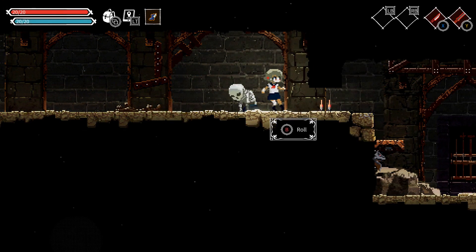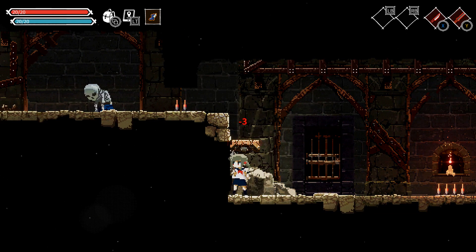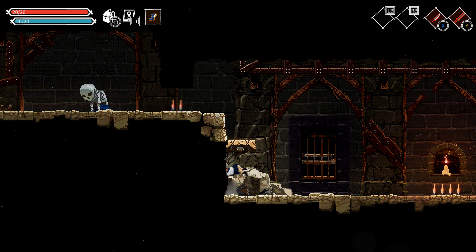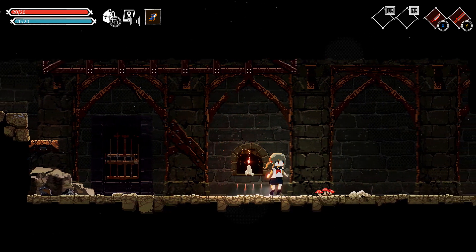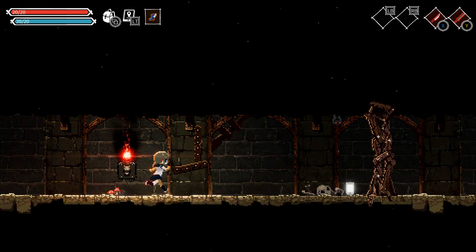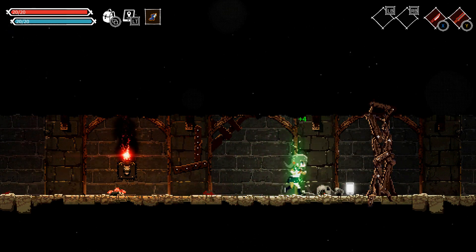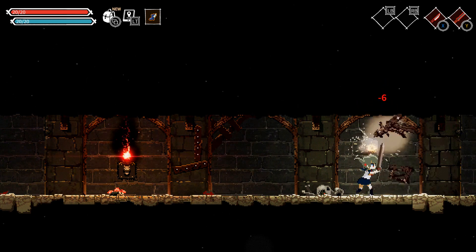Sick dodge roll — and we didn't get hurt. Dodge roll gives you invulnerability — good to know. I don't want to kill the bat — sorry bat! I like that I can't get past this wooden wall; it doesn't seem very strong but I can't break through with bare hands. There's a tiny little knife and then a bigger knife. Oh — do they explode as well? They do — interesting.